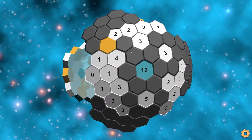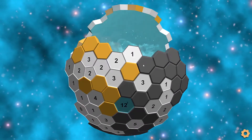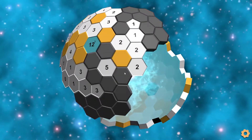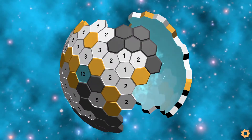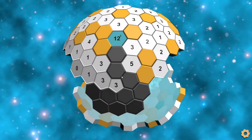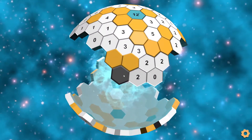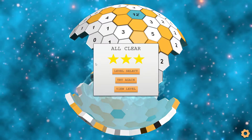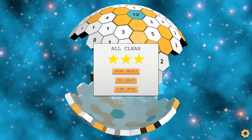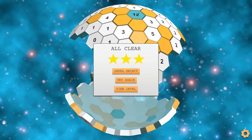Then we do the same thing — unmark the twelve and solve these like normal. Here we have a zero, that completes the four here. These two and this two complete the one. This five now only has five. This three. And there we go — nothing out of the ordinary to end off this one. It's just that one trick at the beginning where you have to look at the highest clusters, basically. So yeah, there we go.